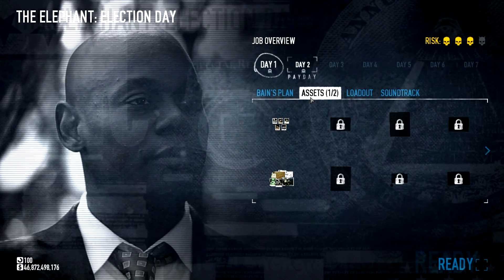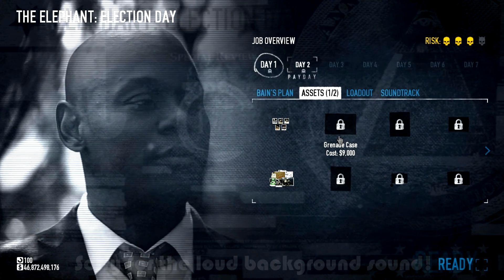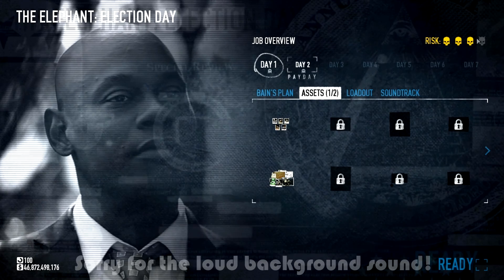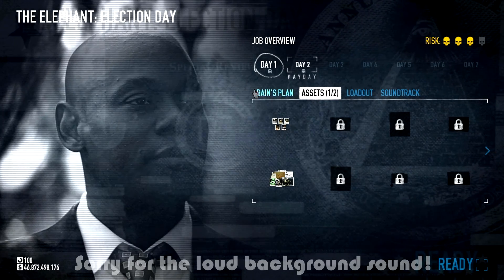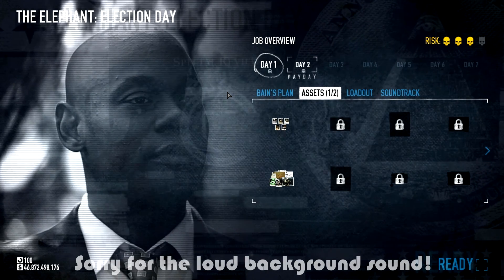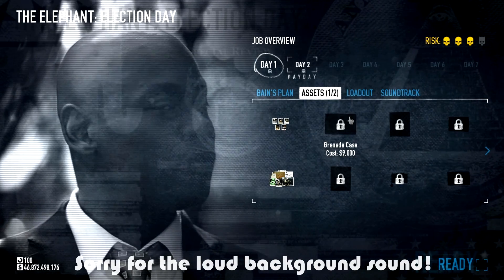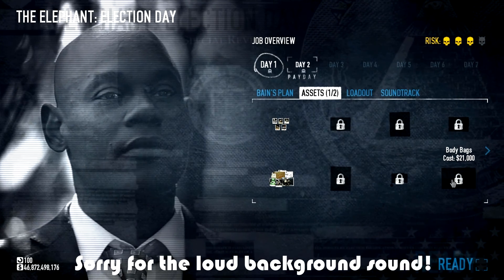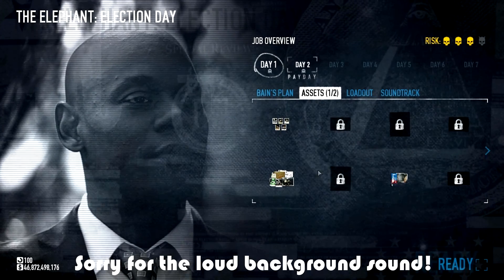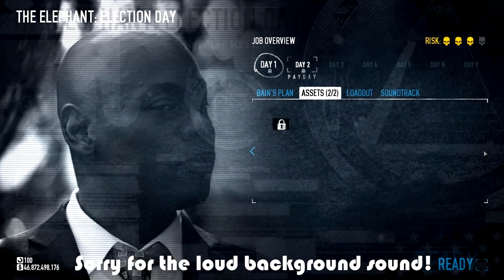Hey guys, it's Ali here with another Payday 2 video. Today we are doing Election Day Overkill — not Death Wish, not yet, still gotta get used to the overkill ways. We're doing Election Day Day One, overkill solo stealth. First, assets: you do not want to buy body bags — if you're going to use body bags you're doing something terribly wrong. You want to buy security access. You need this one, you really need it.